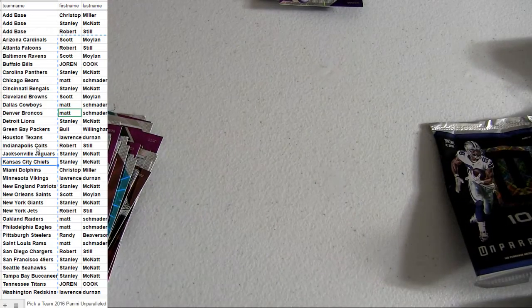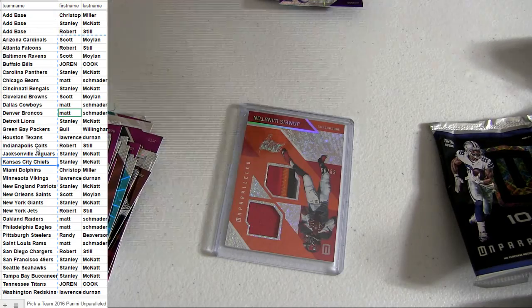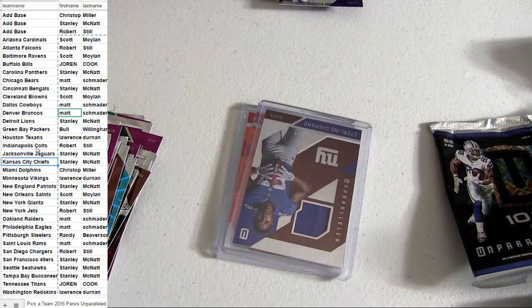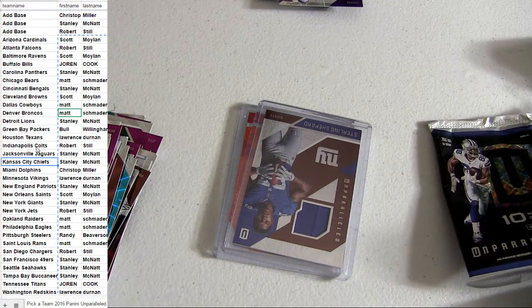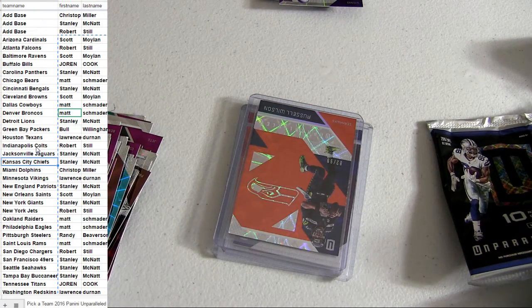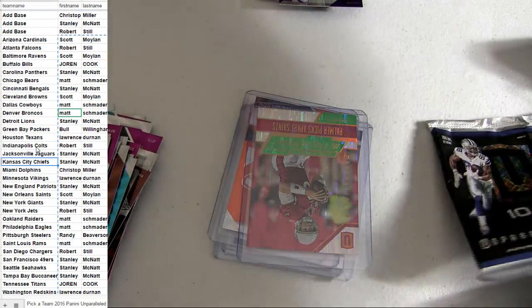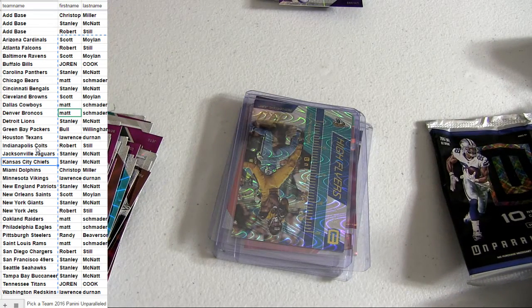All right guys, that was our Unparalleled. We need some love in triple threads baseball. We also have Absolute, Totally Certified, and Court Kings all rocking. I'm going to list up some of the new Gold Standard here in just a bit — get those teams starting for tomorrow. I also have the Optic there to start for tomorrow, so two brand new releases. We actually have the Optic up right now — Optic football and pick-a-packs. I got two of those listed up. Dallas goes out for free.